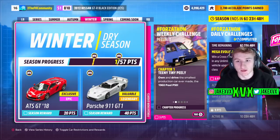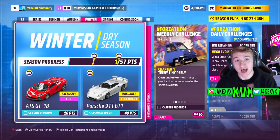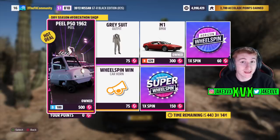The third week, which is winter. For 20 points you can get the fifth new car of this month, the ATS GT from 2018, and then for 40 points the Porsche 911 GT1. The car pass vehicle that week, which is the sixth new vehicle, is the 2021 Mini Cooper John Cooper Works GP. The Forzathon shop that week has stuff like the PLP50, a grey outfit suit, and the BMW M1 along with another new horn — the wheelspin win horn.